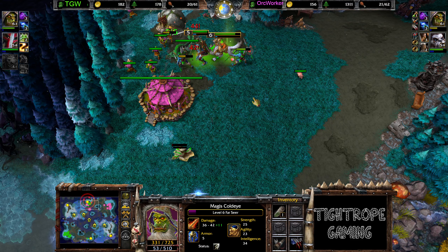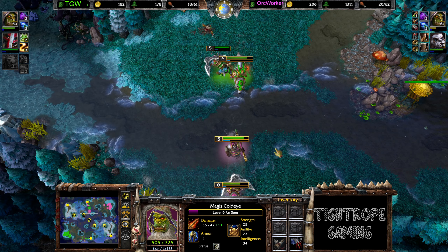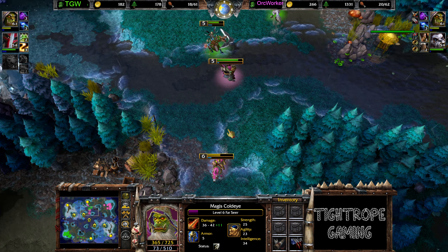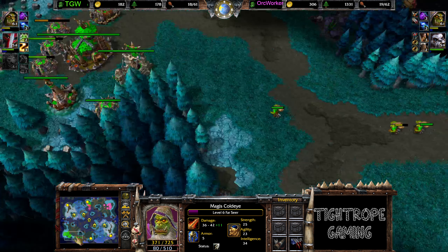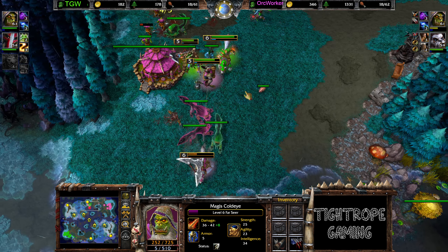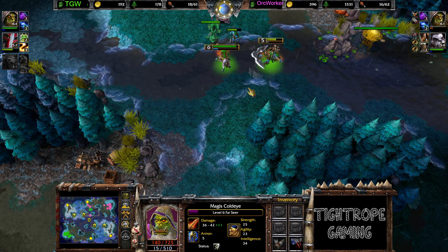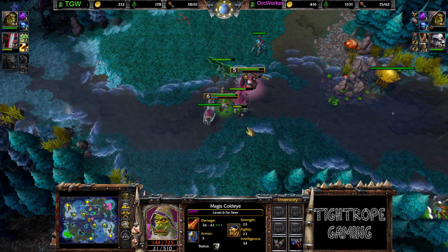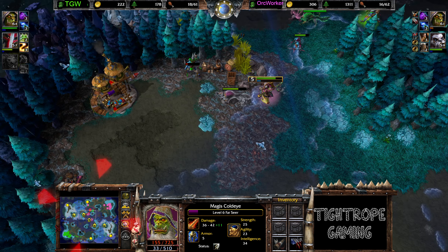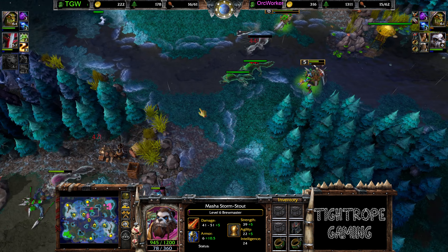Maybe couldn't afford to given he bought back the Farseer — very expensive at level 6 buyback. Might even be better if the Farseer hadn't hit level 6 before he died. His gold line is getting slaughtered. Meanwhile TGW is creeping up in gold — might be able to buy back the third hero shortly. Keep going for a buyback on the TC. Little skirmishes here with players trying to milk all the value out of their units. Oh, that's level 6 on the Panda — didn't notice that was about to pop.